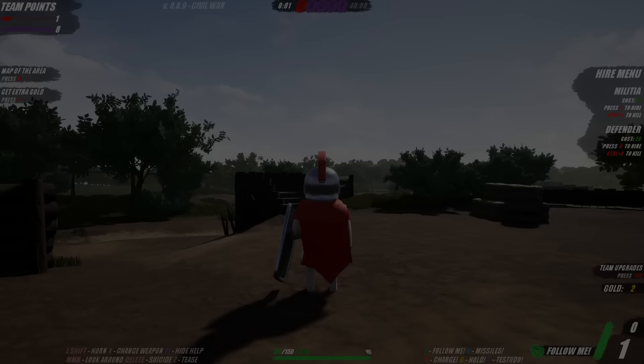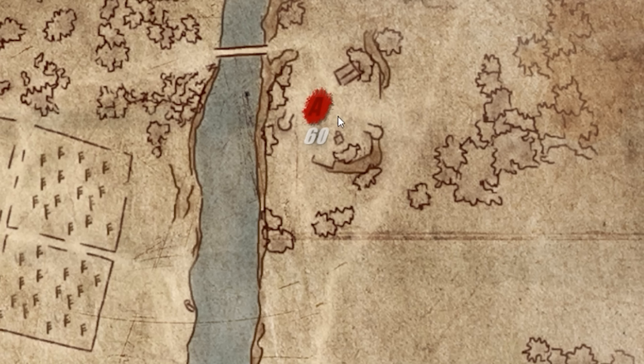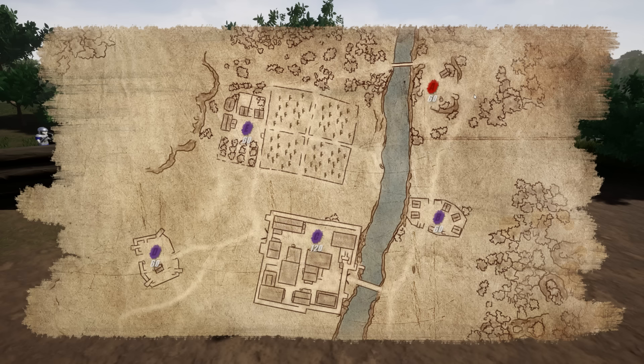So we've got reinforcements, and there's the reinforcing wave. And if we look at the map, we're starting here at Alpha. Our reinforcement wave is going to come along this path here to attack Bravo.